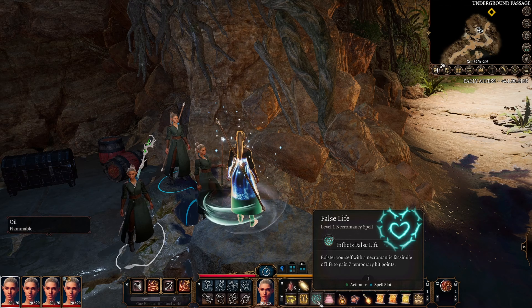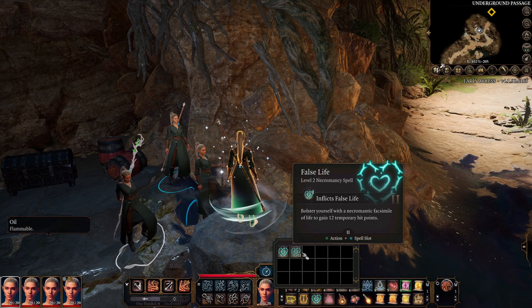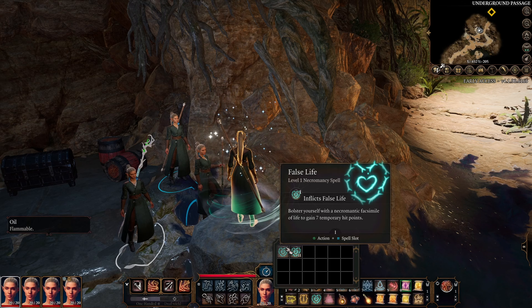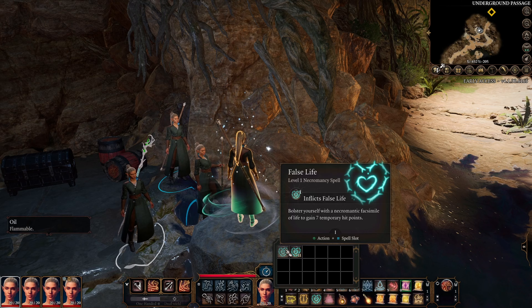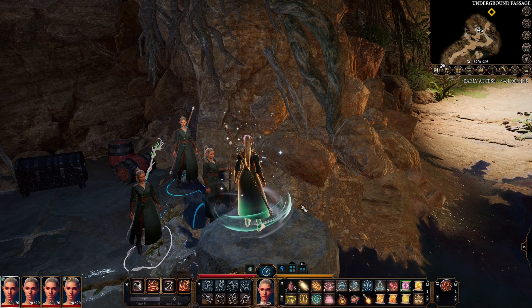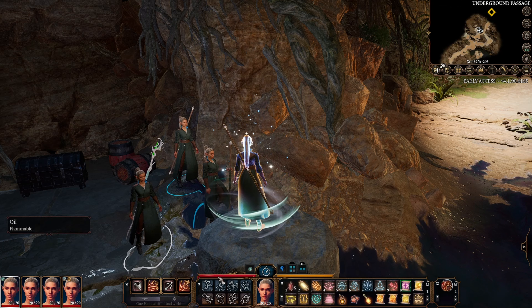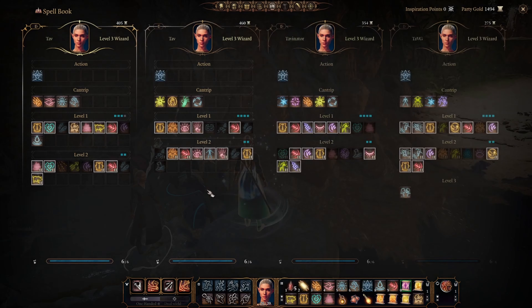False Life is a level 1 necromancy spell which gives you 7 temporary hit points. At the beginning of the day, if you cast using a level 2 spell slot, you give yourself 12 temporary hit points. At level 3, that's an extra 7 temporary hit points — doesn't sound like a lot, but when you've only got 20 to begin with, that's 35% extra hit points before you die, which is amazing. It's almost like pre-healing. It lasts until your next long rest, doesn't require concentration, and you can swap out the spell for something else afterward. I'm going to give this an 8 out of 10.